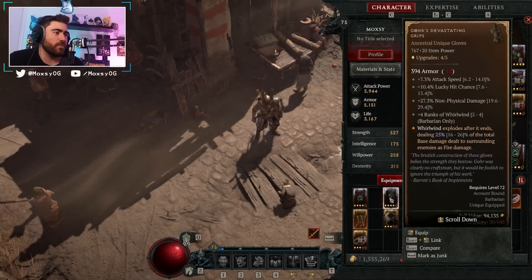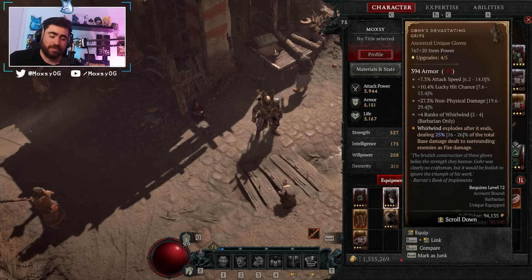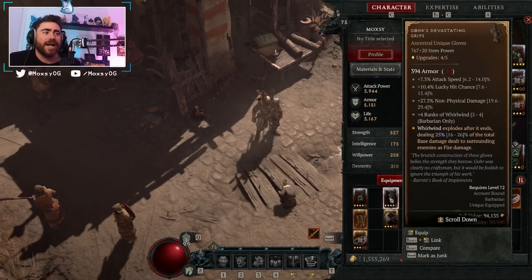Originally this was not unstacking damage. You could whirlwind and spin around, and when you triggered the explosion it would keep the damage — you could just keep building it up. It was stacking on broken objects and doing way, way too much damage, so Blizzard nerfed it. Today I want to talk about whether they're still good.